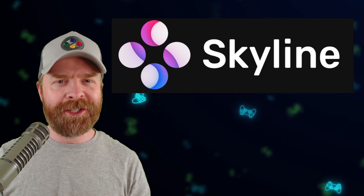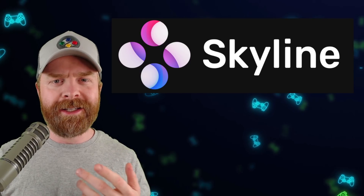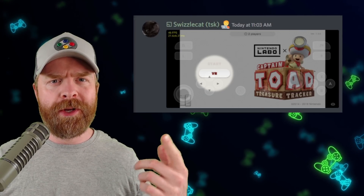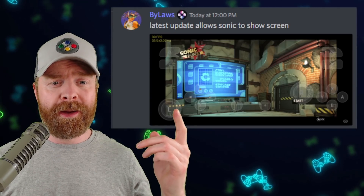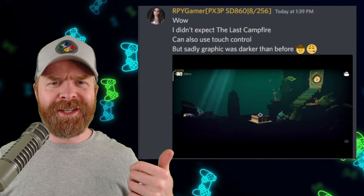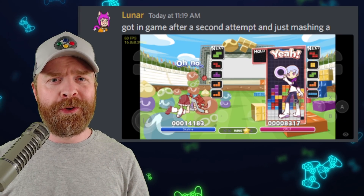Next up, we're talking about Nintendo Switch emulation on Android with Skyline. The developers have made even more improvements. Captain Toad Treasure Tracker is booting, Sonic Forces is rendering a lot better and hitting 30 frames per second. The Last Campfire seems to be doing pretty good, and Puyo Puyo Tetris is booting.